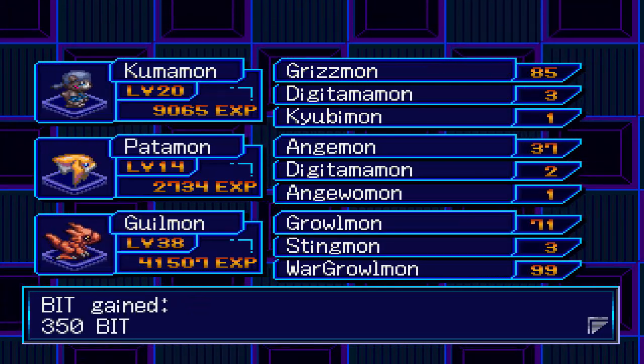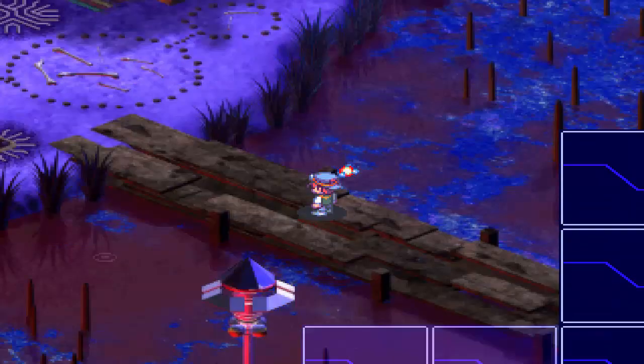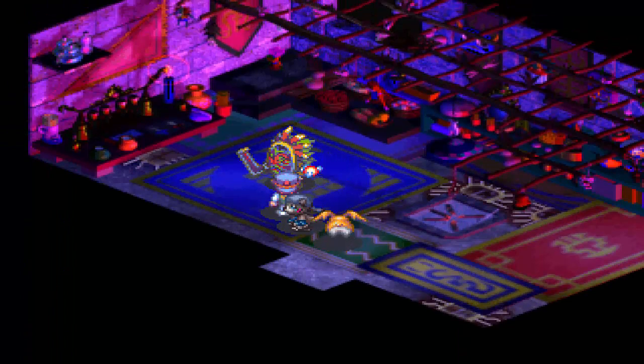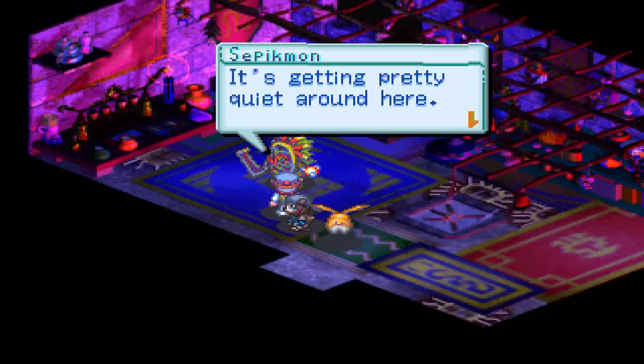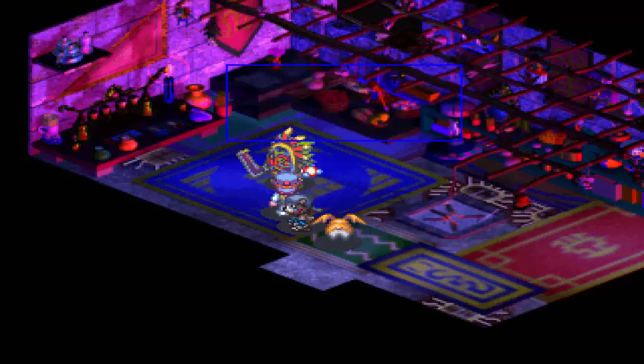It would be good to get Gilmon up to level 40 this episode as well, but we'll have to play it by ear. Let's just see what's in the Shaman House for now. So there is a Sepikmon. It's getting pretty quiet around here - it's all because the AOA took over the server.